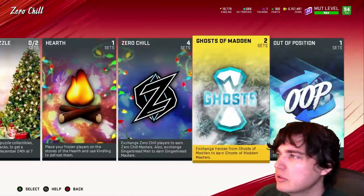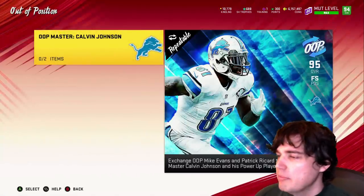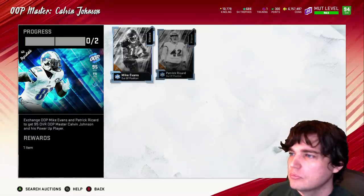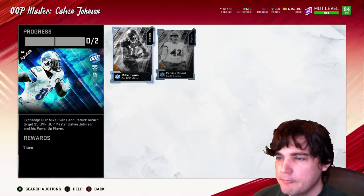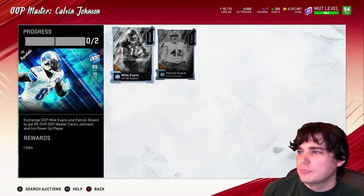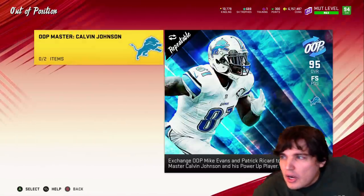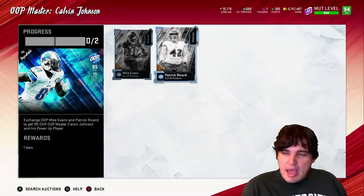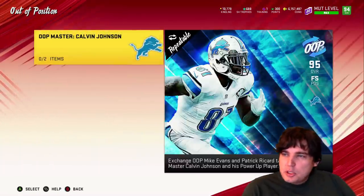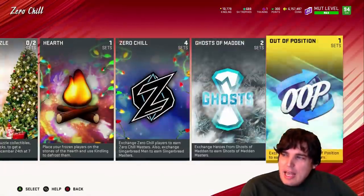Let me go to the out-of-position sets. Master Megatron — put those two in for Megatron. That's pretty cheap. You just get Master Megatron and his power up. So two players for Megatron — not bad, not bad at all.